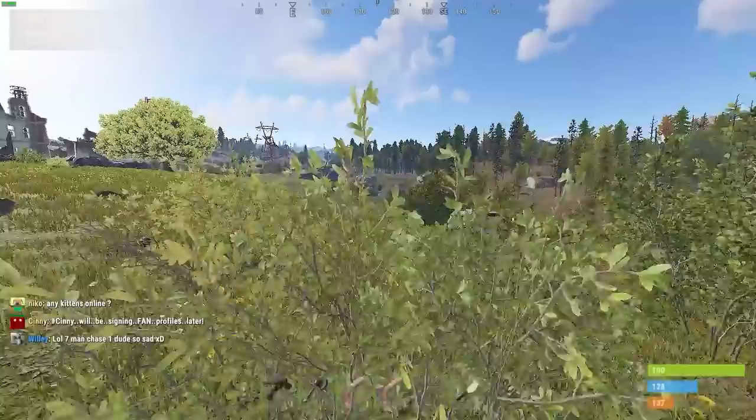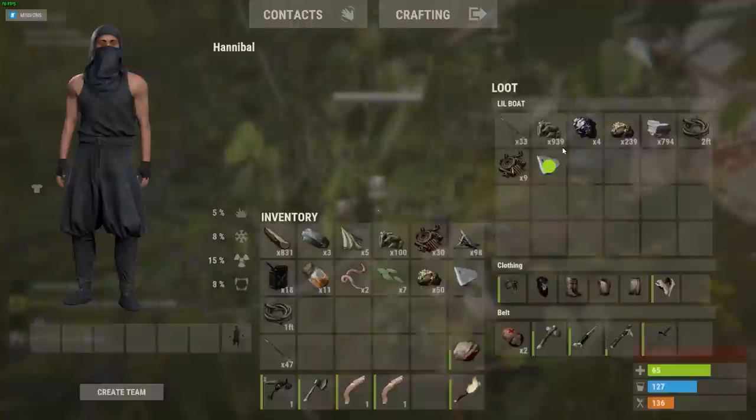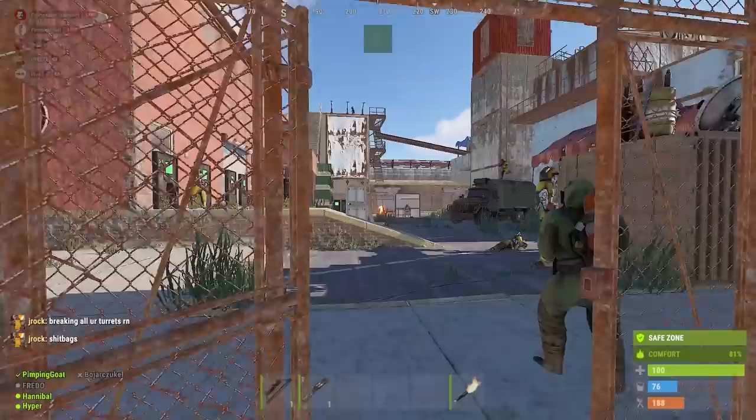There are two approaches to baiting players. The first is to frighten a player near the edge of the safe zone. If they attack you, the turrets will kill them. Thanks for the loot, buddy. The second and more devious is to incentivize a player outside the safe zone with, say, the promise of a free base.